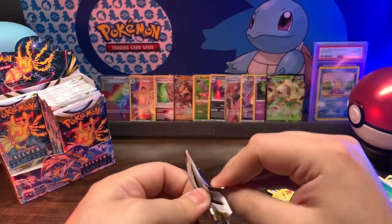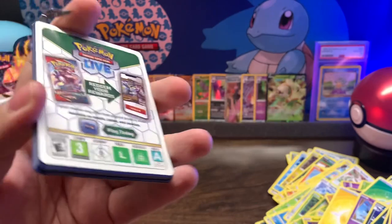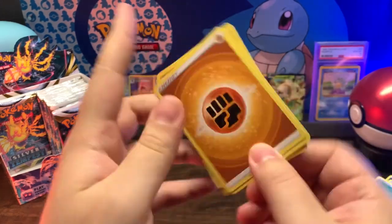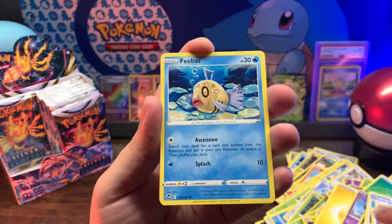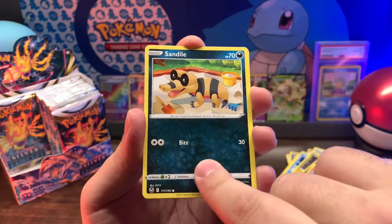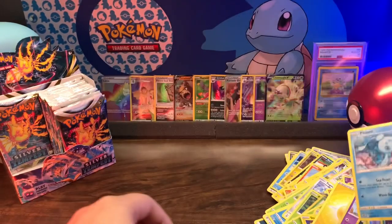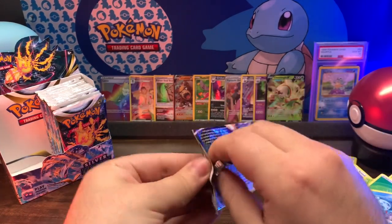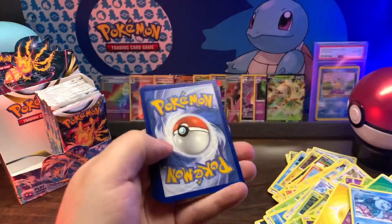Next pack - Lugia! Get him, come on, give it up! Get out of here... fist bump. Unfezant, Donphan, Brazen, Spinda, Phoebe - I wish I could do it like Maxmoefoe, super funny. Snorunt, Sandile, Venomoth reverse holo into nothing. It's always this card, all the time. It's depressing.